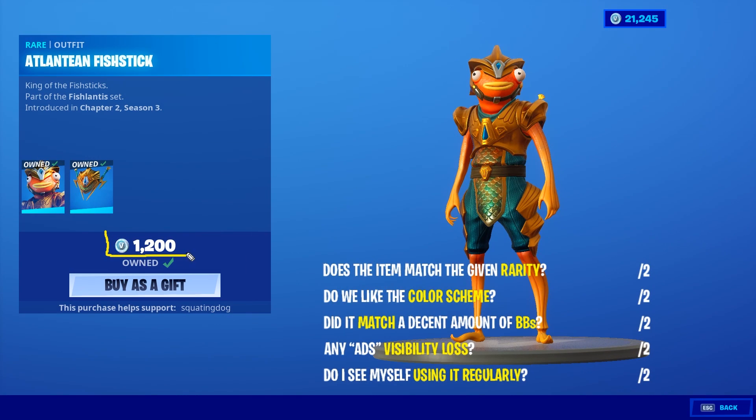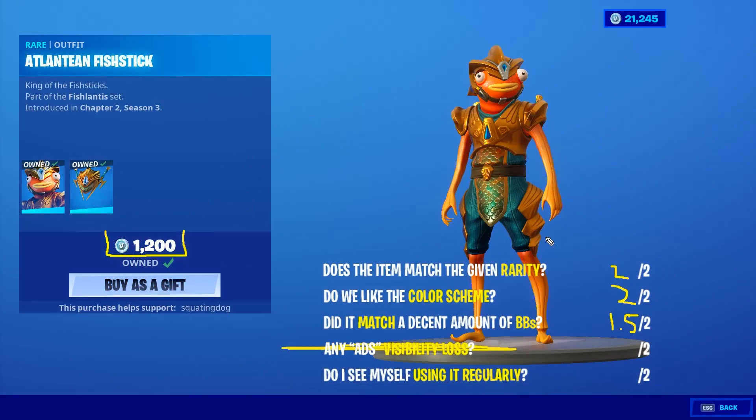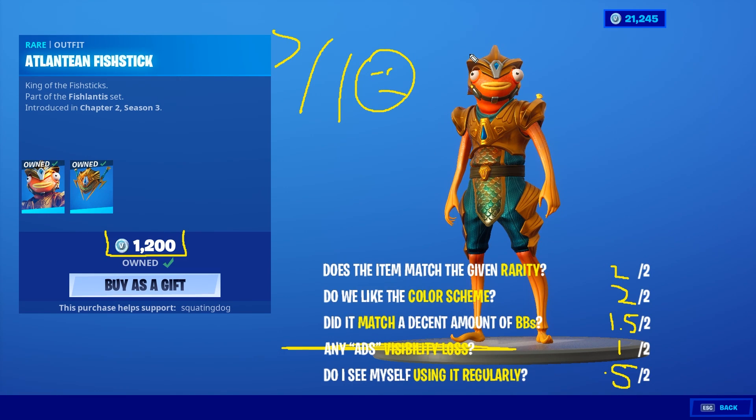For 1200 V-Bucks, it's another fish stick skin, but the armor is pretty unique - two out of two there. The color scheme is a metallic dark turquoise green with gold and a different green on the scales plus Fish Stick's orange - pretty cool. Matchability is 1.5: one for the back bling, 0.5 for the skin. Creativity gets a one since it's a fish stick skin. Regular use gets 0.5. Total: 6.5 out of ten. Executed very well, Fortnite - just another fish stick skin.